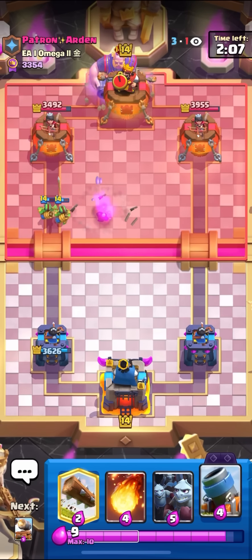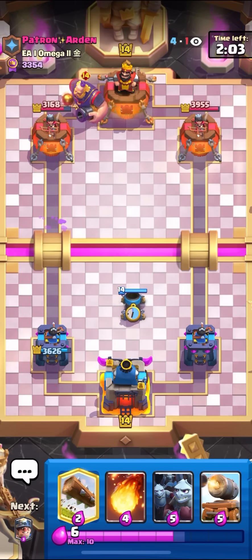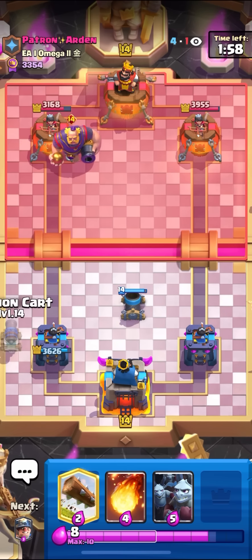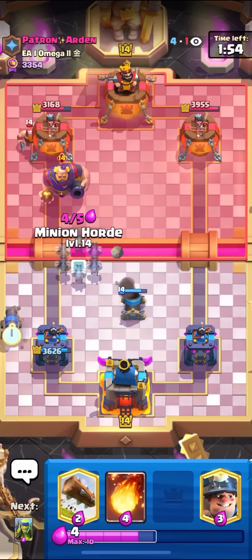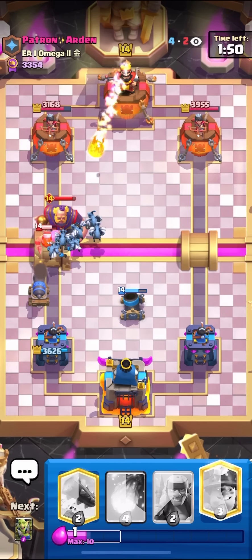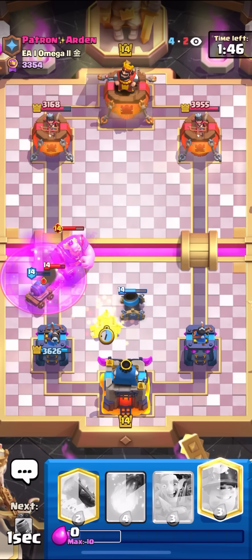I'm going to go for my Defensive Mortar here. Evo RG already — that's why they RG the back first play, just to get to the Evolution RG instantly. I can go for my Defensive Cannon Cart on the side here. Cannon Cart is so broken against RG — that's why this deck is so good. I'll go for my Minion Horde here on top of the RG. Okay, that was a bad Bar Barrel. I can go for my Spear Goblins safely now — he has no way to touch them.